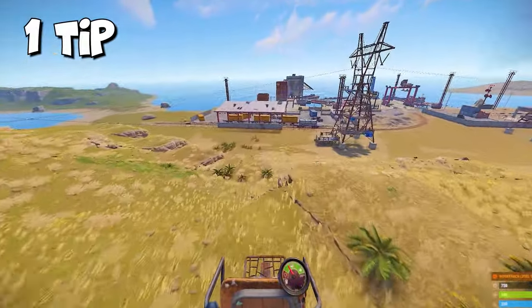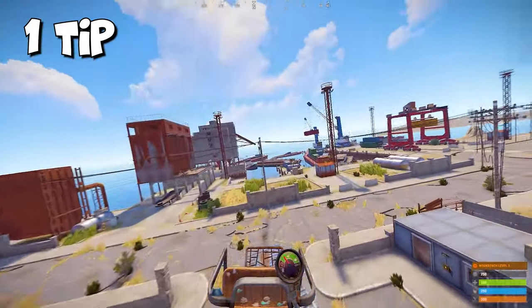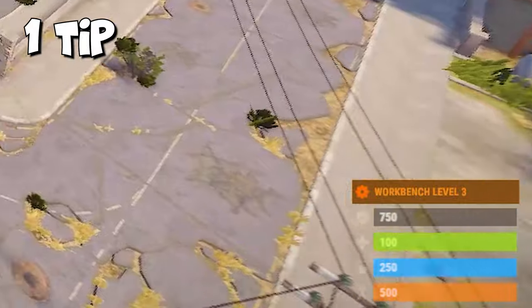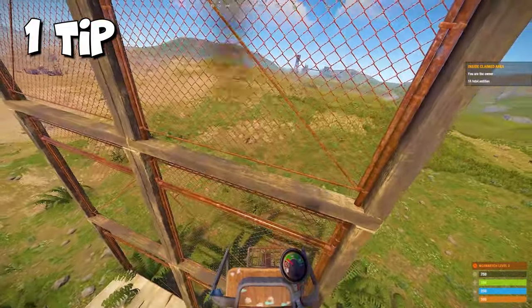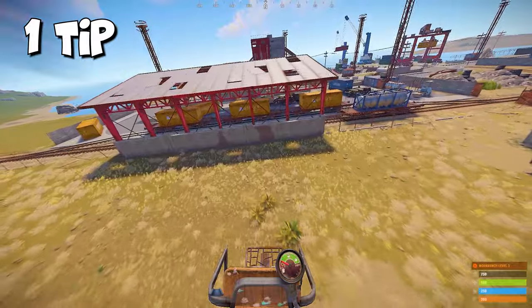If you crash into a chainlink fence on a copter at full speed, nothing will happen — it won't explode, it won't break, it won't take any damage. Absolutely nothing. And it doesn't matter if this fence is in one of the rat towns or if you build it yourself. But if you crash a minicopter into a wall at full speed, you know what's gonna happen.